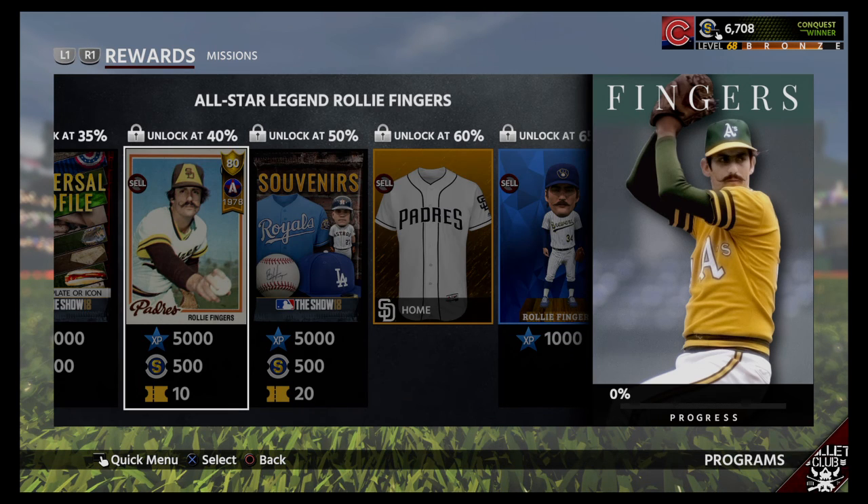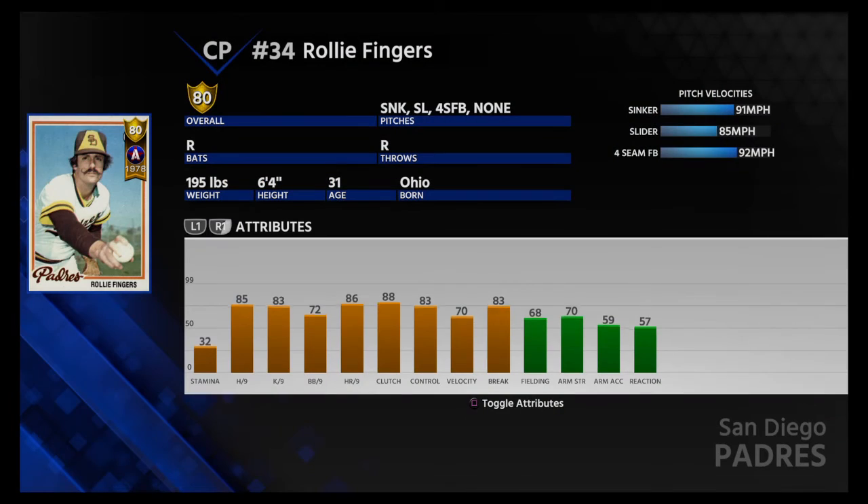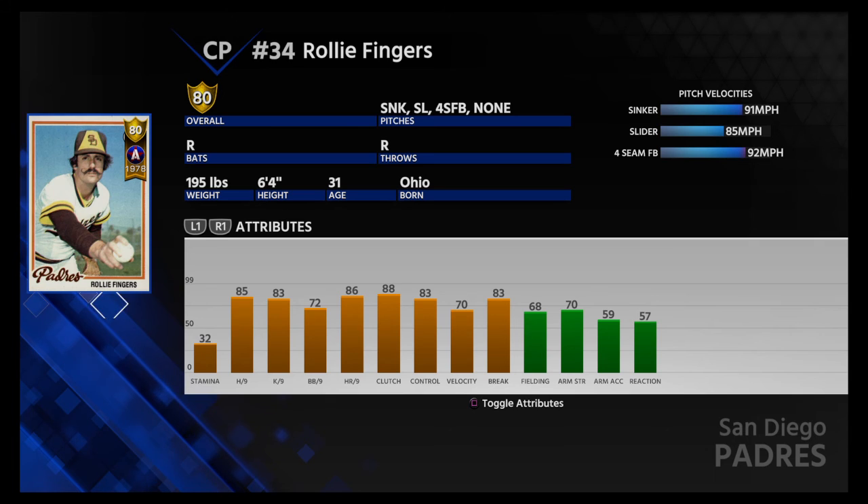Looks like we get a couple standard packs. He has an 80 gold all-star card. Decent stats. Obviously a reliever — closing pitcher, actually — with a 32 stamina.